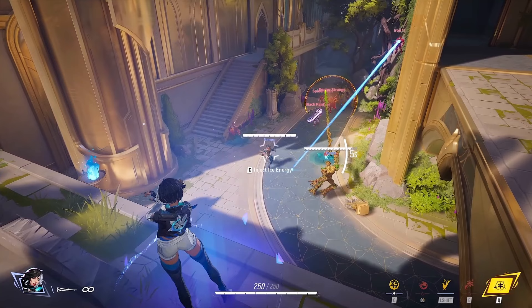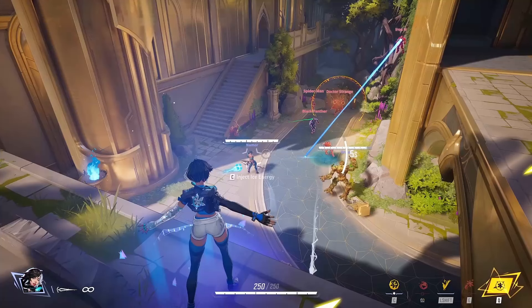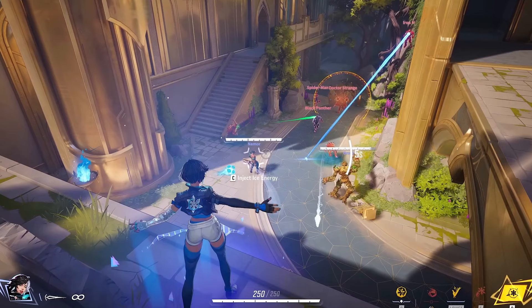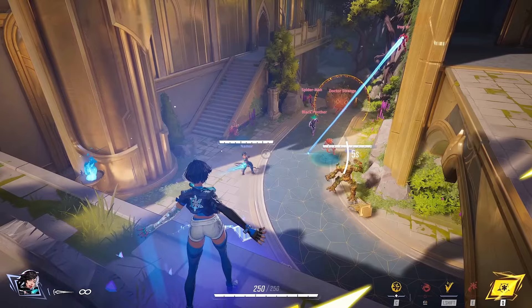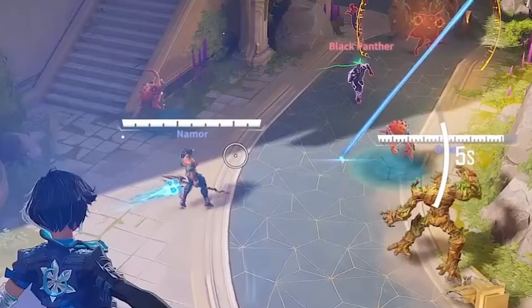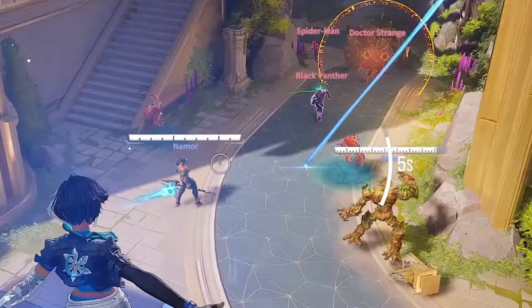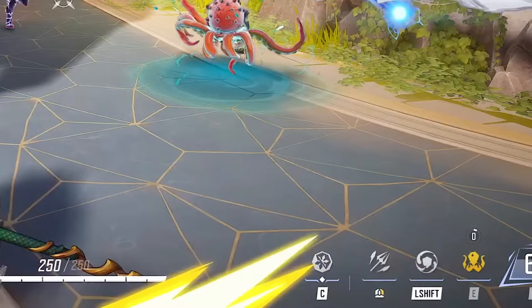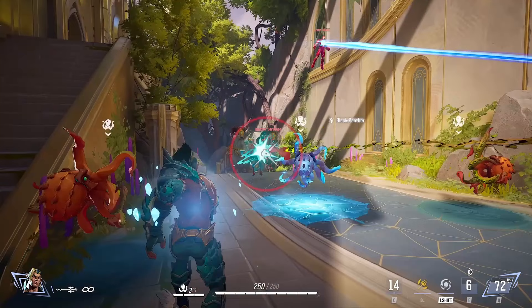She uses her team-up ability on Namor, which I guess is her partner. Almost every team-up ability can only be used on one person, so you'd want to build your team with those team-up characters in mind. She obviously has a stance switch with her shift ability from a burst weapon that heals teammates to an infinite ammo weapon that probably deals damage. I'm wondering, since we only see team-up abilities from support and tank characters, if damage characters just don't have them.